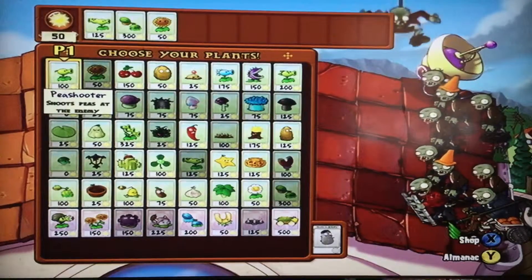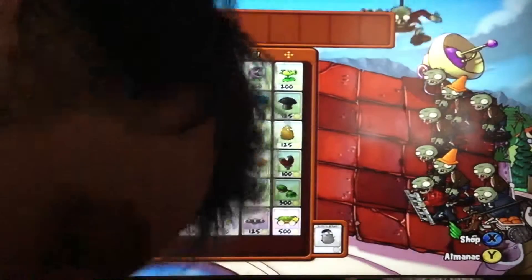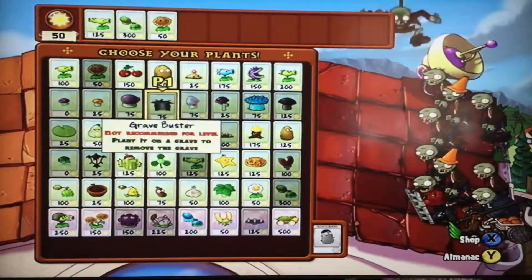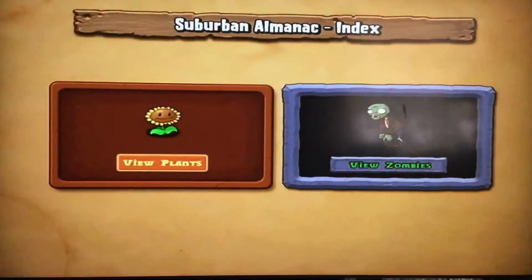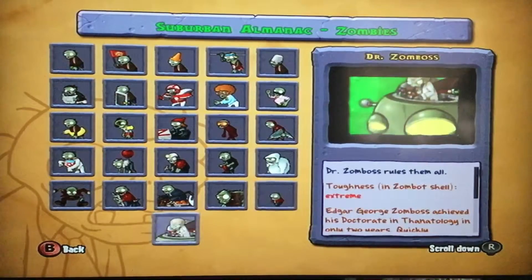Welcome to Plants vs. Zombies Adventure Mode. I am playing on the rooftop today. Looks like Crazy Dave has already chosen a couple different plants for me, so I'm just gonna see what else I can do here. I already got that ladder, guys, so if I go here on the almanac we can see all the different guys I've already unlocked, which is everything.